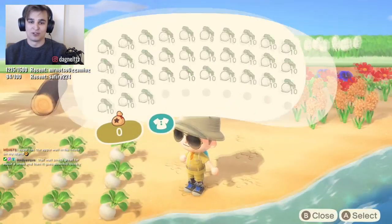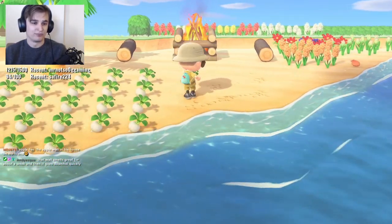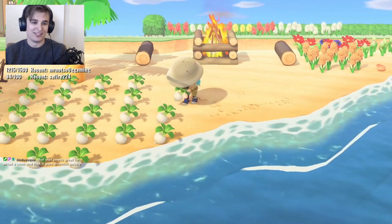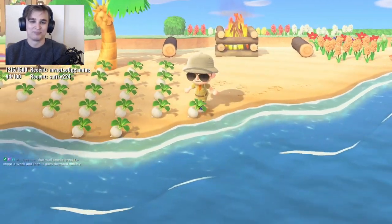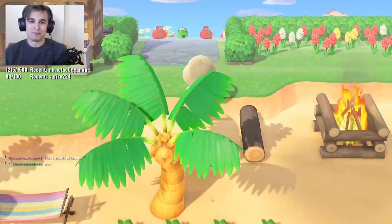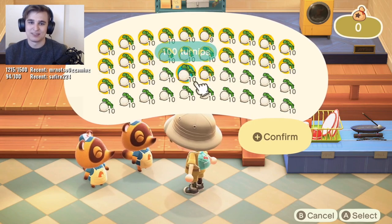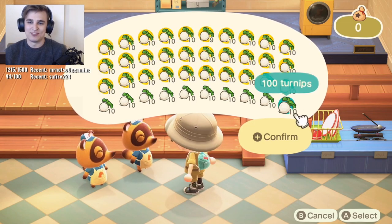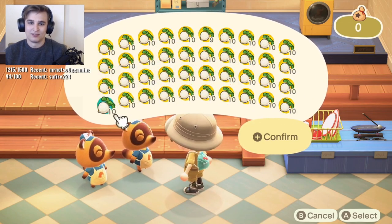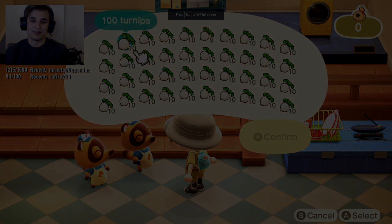In previous games, you had lockers in everybody's town that would access your storage from back home. It would be really convenient for stuff like selling turnips where you could stuff all your turnips in there or take them back out to sell on someone else's island. In this game, though, you would have to stuff your inventory full of turnips and do multiple trips if you don't have enough room. Or if you forgot something back in your town — whoops, you gotta go through five minutes of loading screens now.